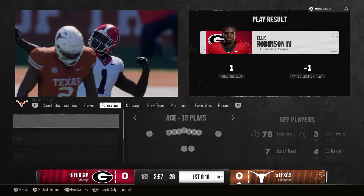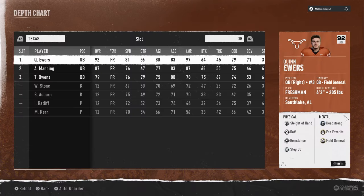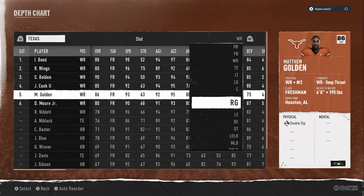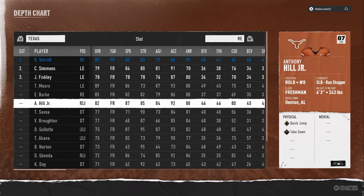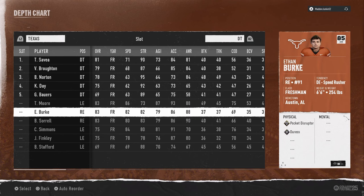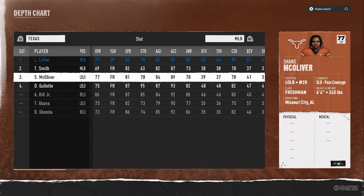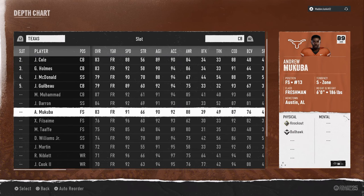We fumble the ball first play but we do get to keep it. I'm going to show you how to set up their depth chart super fast to save time. This is in Road to College Football Playoff - you go in, auto reorder, go to wide receiver, put Bolden at number three, Isaiah Bond at number one, and Ryan Wingo at number two. Then go to right end and put Akana there. Put Colin Simmons at DT, Trey Moore there. Left outside linebacker is Gillette, middle linebacker is Jabenda, and right outside linebacker is Hill.